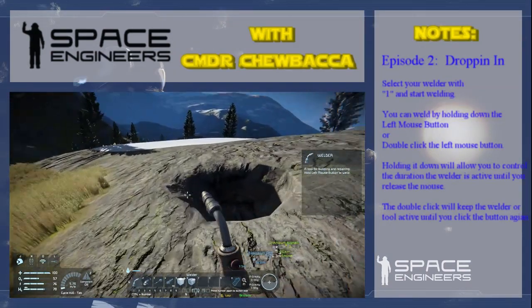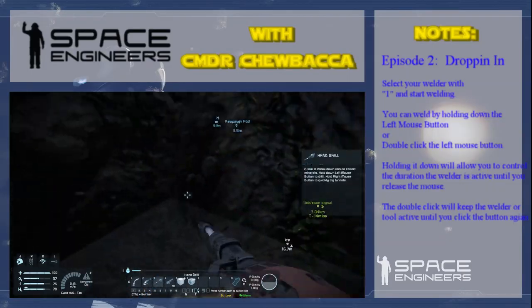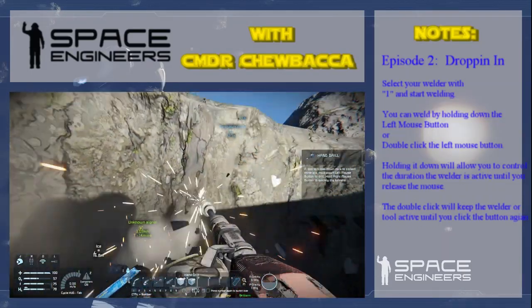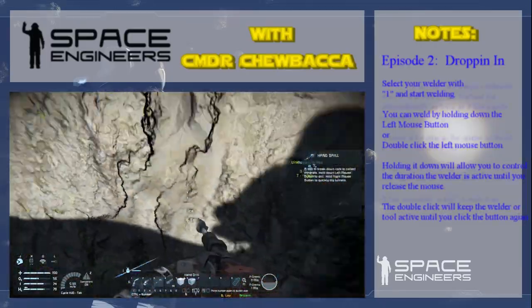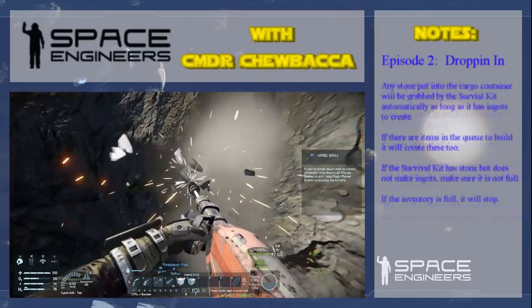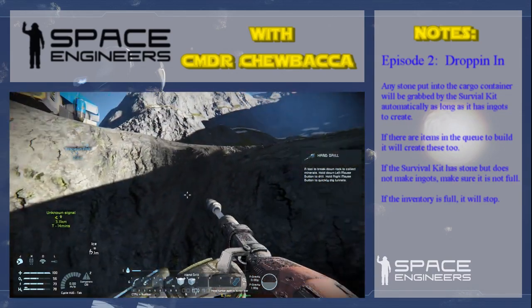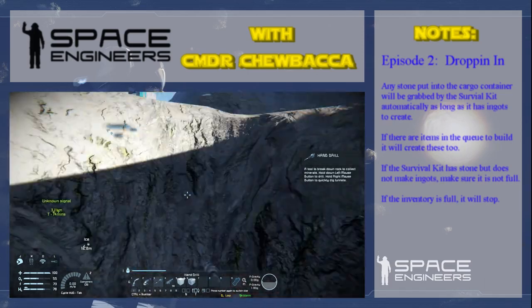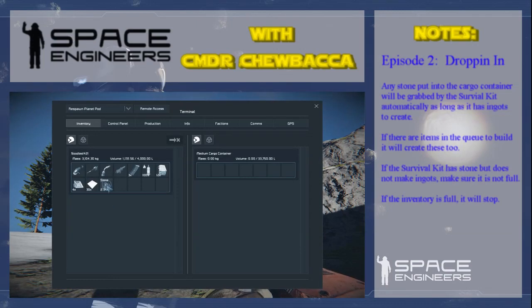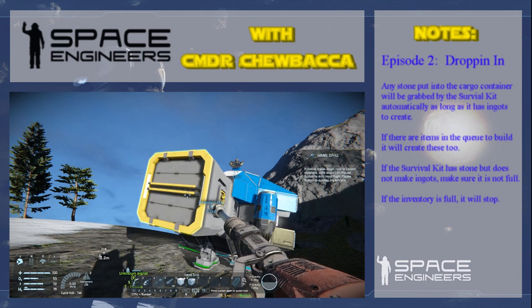Go and get more stone and essentially we're going to finish up here. What we need to do now is get as much stone as we can and fill up that cargo container with stone, so that way we're going to get as many resources as we can. Then we're going to start building up our base. So I hope this helps you out — this is Commander Trebekker, and I'm signing out. This is the end of episode two. If you have any questions, don't hesitate to let us know.